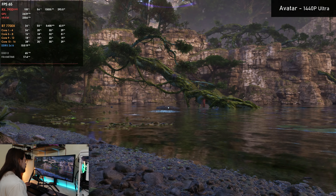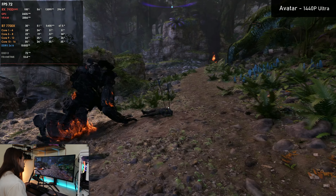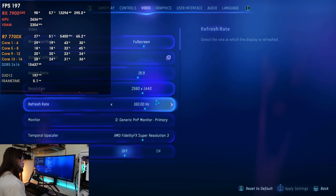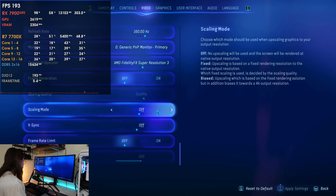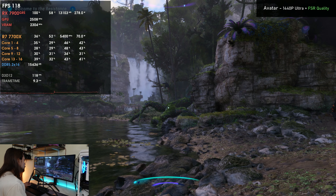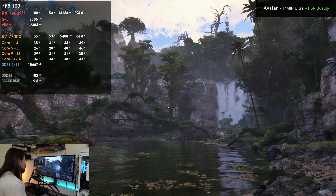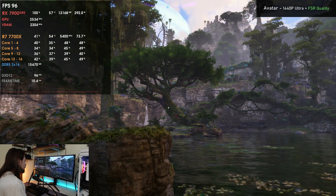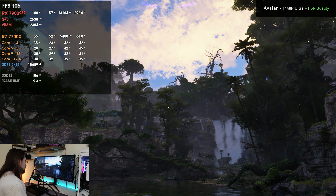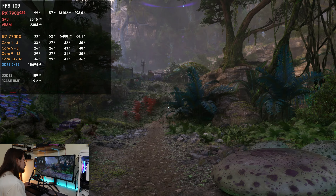One downside of AMD cards is that they don't handle ray tracing as well as Nvidia. Moving from 1080p to 1440p means way more pixels to render with ray tracing, so the performance drop is significant. Using FSR3 quality mode, we jump from 60–70 FPS to around 100 FPS — a massive uplift. It doesn't look perfect at 1440p; we can see some shimmering and motion artifacts, but overall it feels nice.